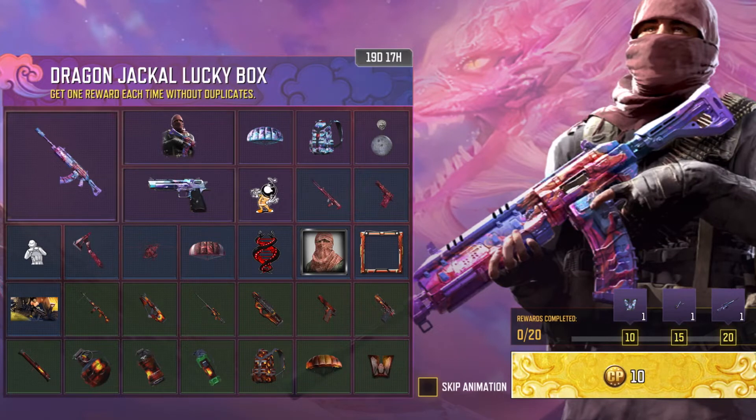Yo guys, Aaron here. Time for an opening for the Dragon Jackal Lucky Box. I believe this is like the 4th or 5th Lucky Box they've put out. These are pretty expensive, so I'm only going to do a few pulls because the odds are pretty low. It gets very expensive to get the better items, so I just hope I get lucky. I haven't gotten lucky before — I've done like two other Lucky Box openings, so my hopes aren't super high, but we'll see what we get.